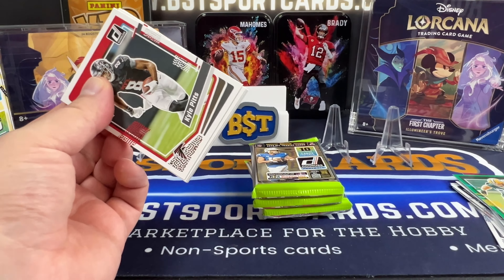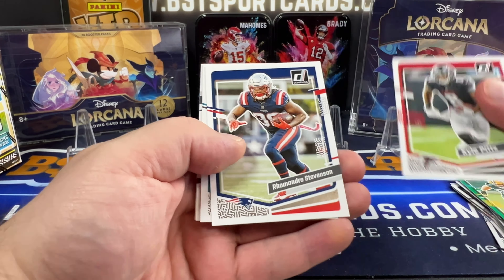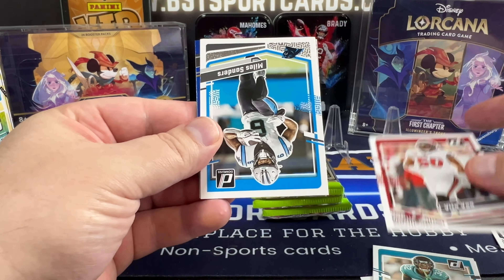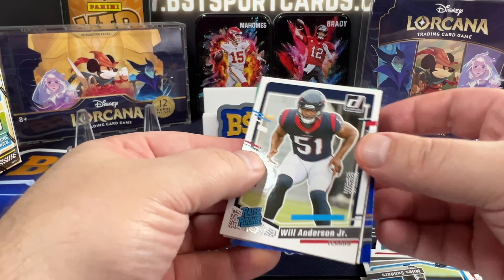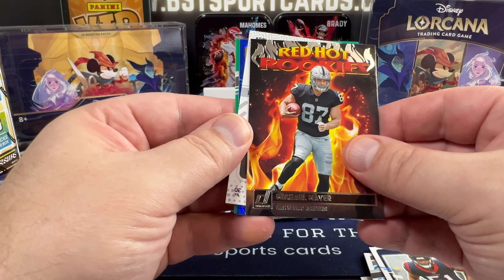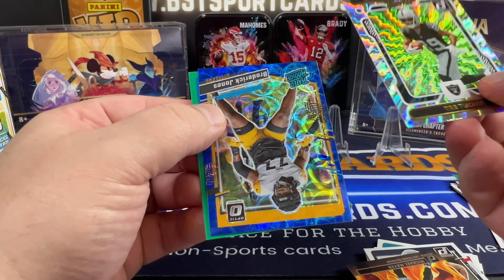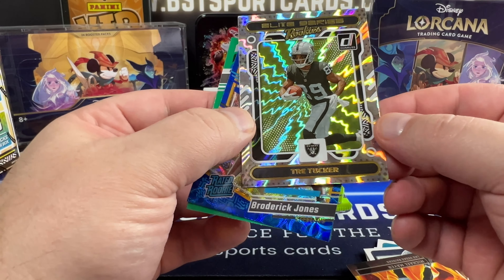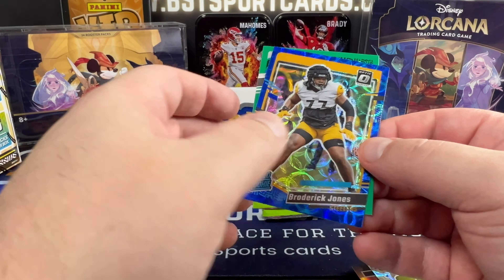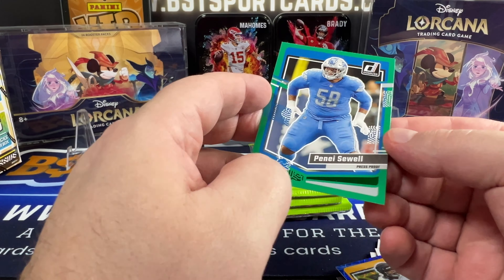Believe it or not, I have never hit a downtown or kaboom or anything like that. Looks like we got something here. Kyle Pitts, Stevenson, Tyson Campbell, Vita Villa, Miles Sanders, Will Anderson Jr. It looks like our auto red hot rookies of Michael Mayer. And let's see our auto elite series rookies, Trey Tucker. Oh, nevermind, it's not our auto. It's just backwards. Trey Tucker elite series rookies. Broderick Jones and this is a blue circle prism. And then Benet Sewell, green press proof.